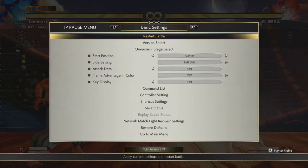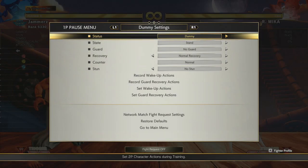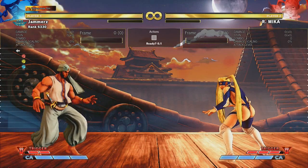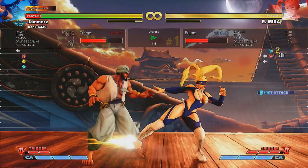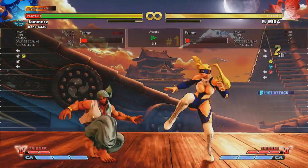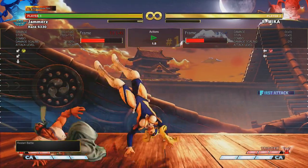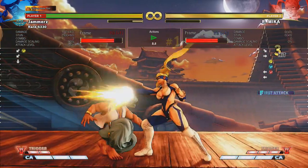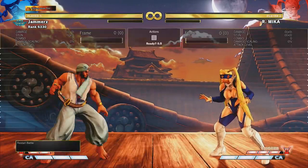So we've got Rashid here, and I'll get the dummy to do a drop kick. It should be doing a drop kick — lovely. Before, Rashid could low-profile it: I'd crouch medium kick and get a full combo. Now that is no longer the case. If I try it, it's not going to low-profile — I'll get hit and Mika gets her full combo into the target combo.